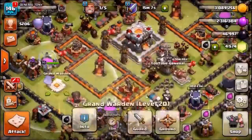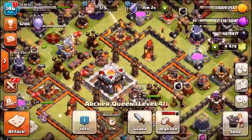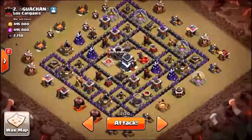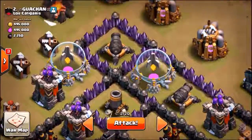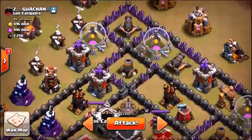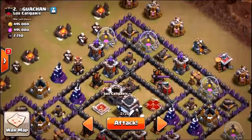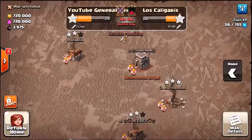We've got the heroes ready - 15 witches, seven skeleton spells, troops inside the clan castle. We're going to gem the grand warden, gem the barbarian king, gem the archer queen. We also have three healers - should be a decent attack. Let's go in for the scout. It's going to be a very simple attack - jump spell on the mortar to get directly into the core, then a second jump spell out of the core. Let me check if Champion has been three-starred - yes he has, so he can attack number one.